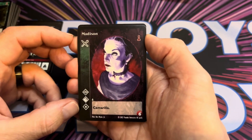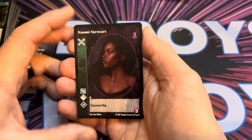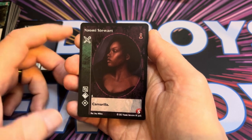Maddison is a six-cost vampire with all three Disciplines at the Superior level — nothing extra but all of them at Superior. Then we've got Naomi, who's a five, and she's got all three Clan Disciplines, but she's only got the basic level of Dominate.